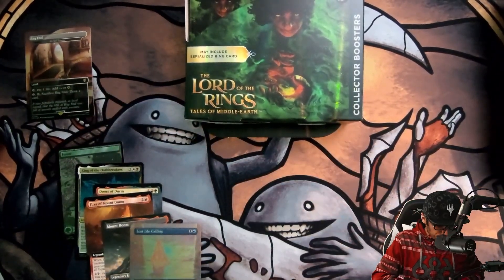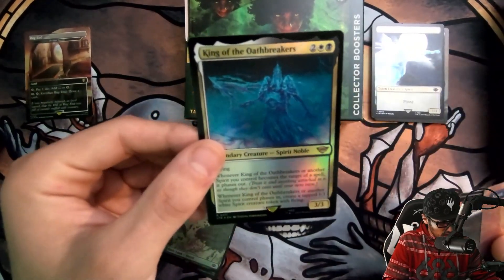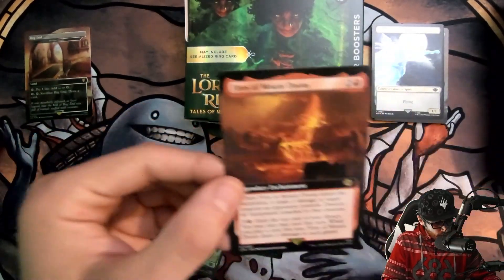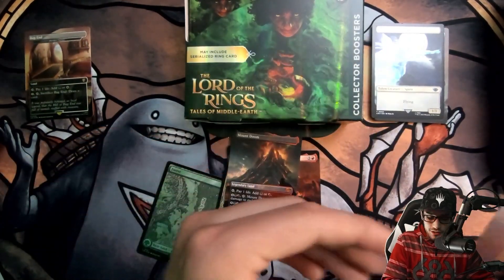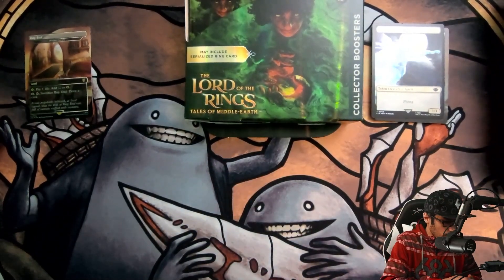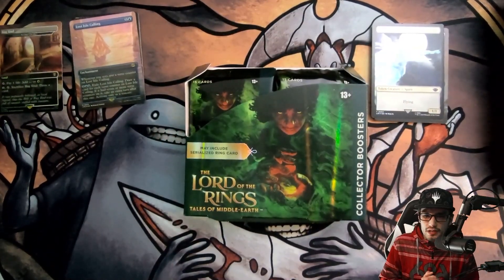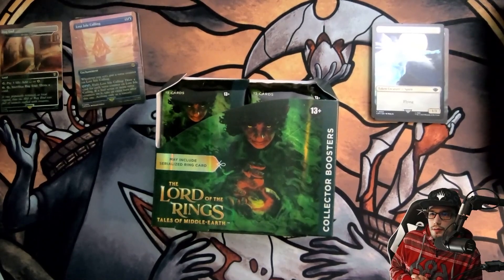I think some really nice pulls this pack — super excited about that Forest. We also have the King of the Oathbreakers, the Doors of Durin, Fires of Mount Doom, Mount Doom itself which is awesome, and the Isle of Lost Calling which is super exciting. That is our first pack of 12 — holy Toledo, we have a lot to get through! We're going to be opening a new pack every single day, so thank you for watching. Make sure to like, comment, and subscribe, and stay tuned for more collector booster opens!